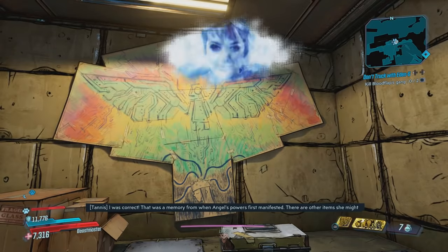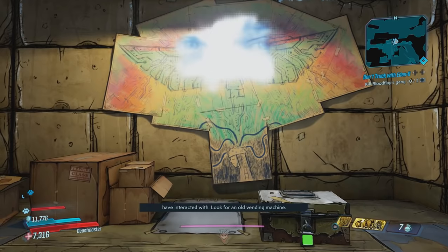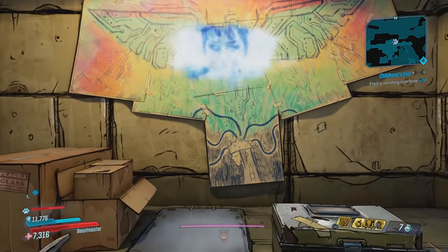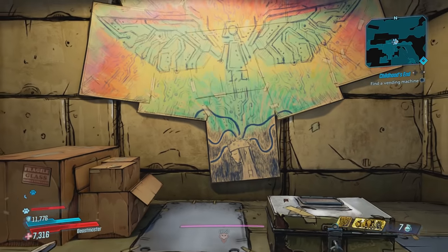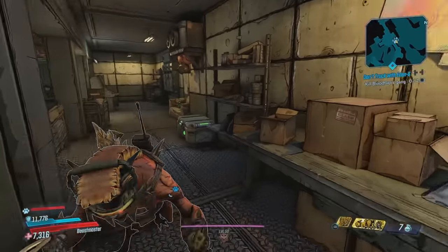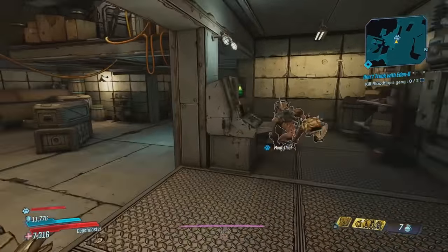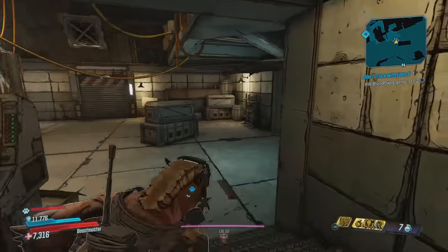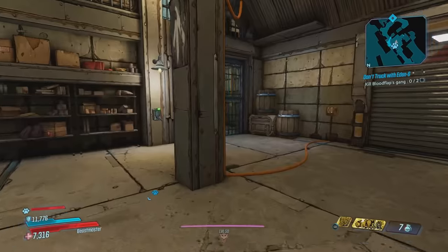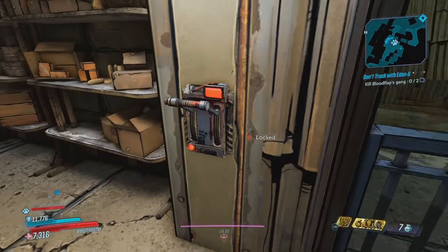I was correct. That was a memory from when Angel's powers first manifested. There are other items she might have interacted with — look for an old vending machine. This is crazy. Basically, we're just recovering memories from objects. And as you just heard, that was Handsome Jack's reaction when Angel's powers were just first manifesting. He was definitely surprised. This is a very interesting side mission.